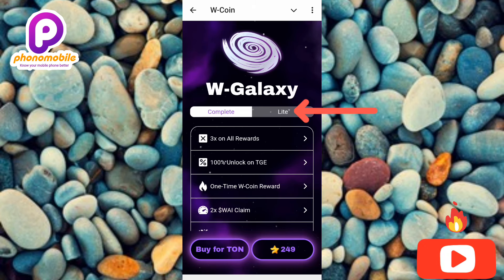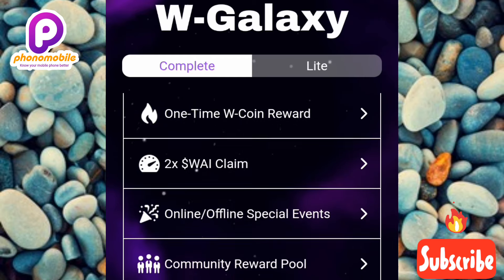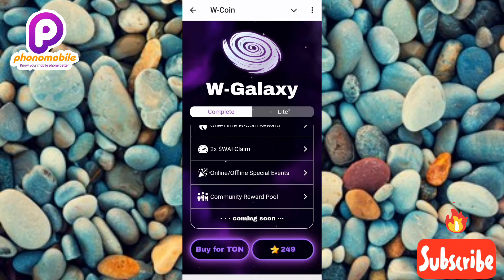Over on the complete version — which is already selected — let me read out the benefits: three times on all your rewards on W Coin, 100% unlock on TGE, one-time W Coin reward, two times W AI claim online/offline, and special event community rewards pool. To do this you can use a TON transaction or Telegram Stars, as shown there.